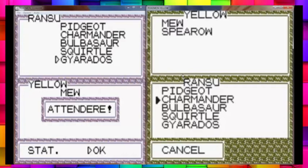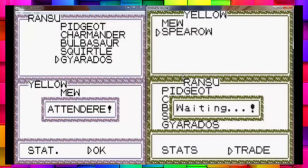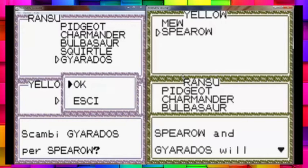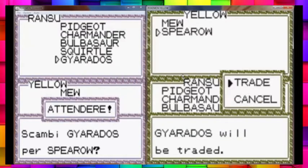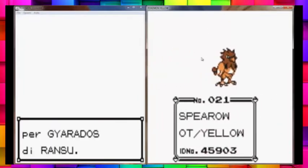This is a different copy because the one I'm using for LGPY is being stupid. So now I'm going to trade here a Red Gyarados for a Spearow. My framerate is a piece of crap. It will be traded — yes. Quite happy with that. So yes, Italian Silver on the left here and Pokemon Yellow on the right here.